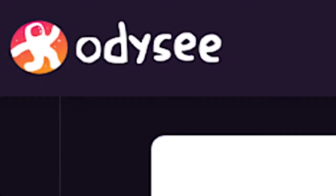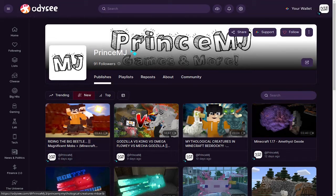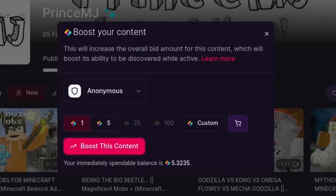Before we proceed, this video came out on Odyssey early. If you want to watch on a platform powered by a decentralized and open choice protocol called Library, you can do so by checking out the link down below. Also, please send a tip on your way.